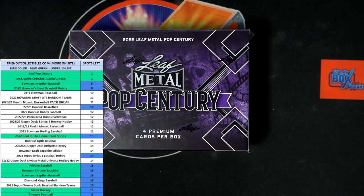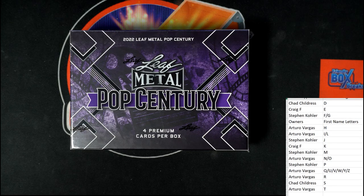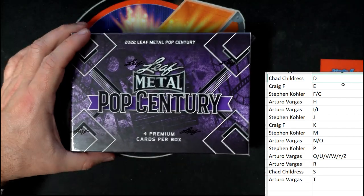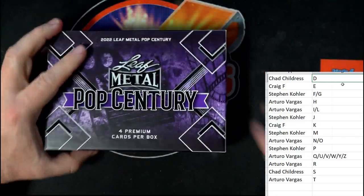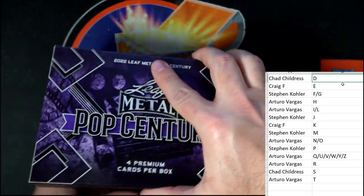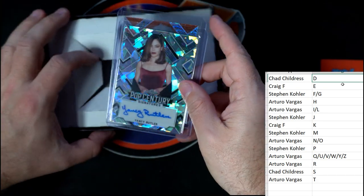Let's alphabetize this list real quick and bring it to our main screen — and let's chop it up. All right, so let's do it. First name letters, let's do it. Pop Century — we've got Bowman's Best that's about to break, we've got Bowman Inception Baseball that's about to break. A couple of boxes ready to go with just a minimal amount of spots left, under five in each one. Get in on that. But for now, Leaf Pop Century — always a fun break, cards going crazy coming out of the box.